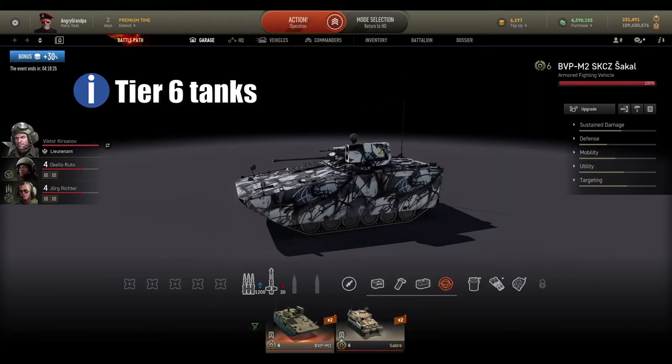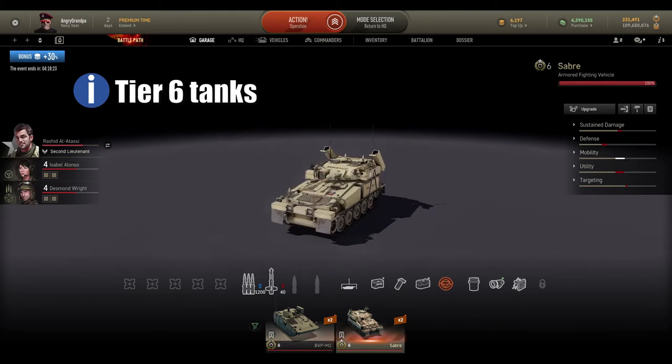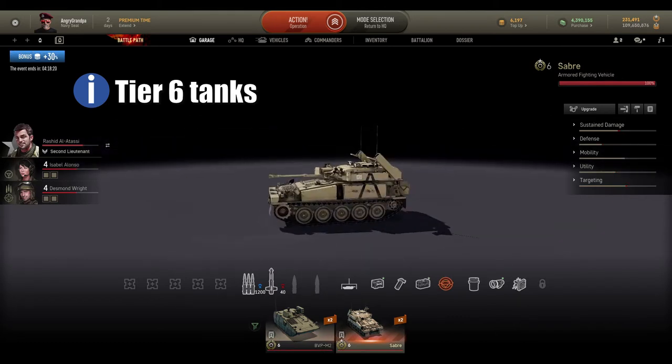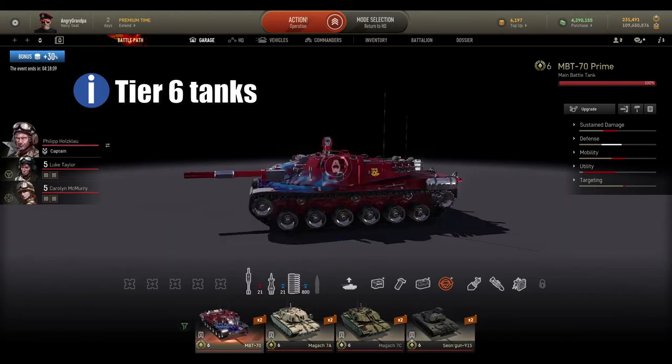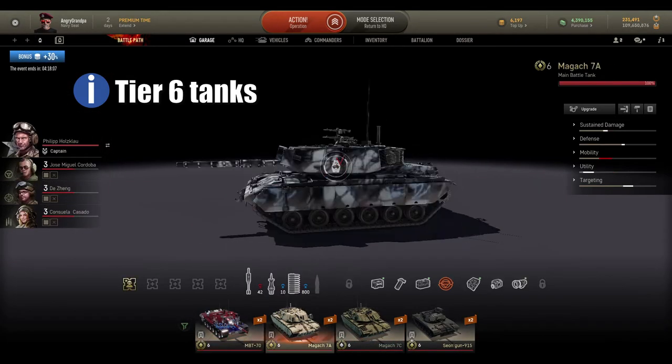At tier 6 I go with BVP M2, SCC Shakal — which is one of my favorites — and Sabre. With those tanks you can play very aggressive, different styles, do a lot of support, and use the AA squad.